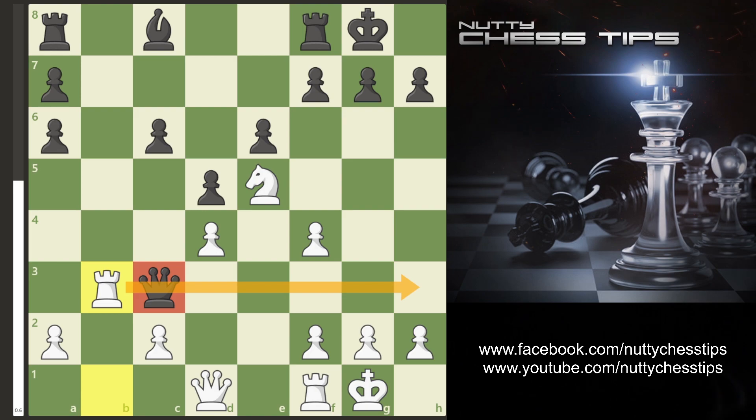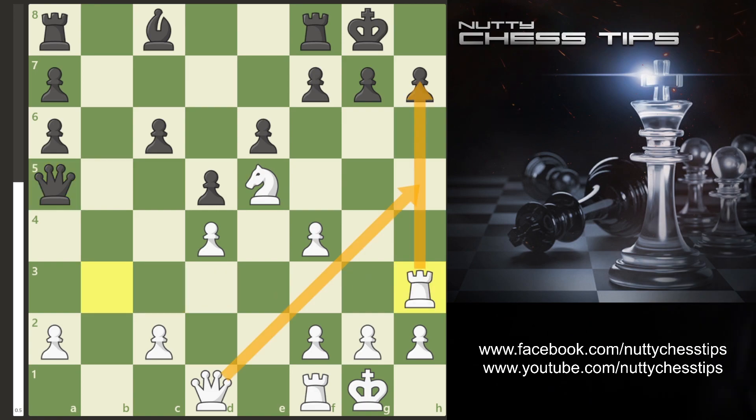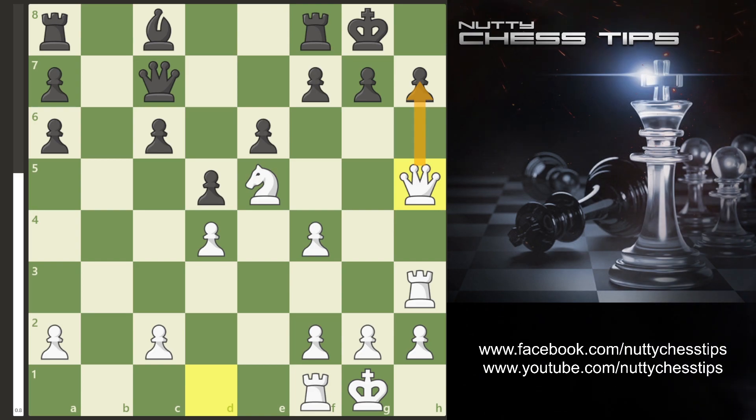So when the Queen moves out of danger to A5 we simply move the Rook in to H3. If the Queen goes back to C7 we simply go Queen H5 and as you can see it's a checkmate in one. So your opponent will usually go H6.